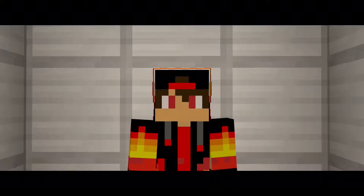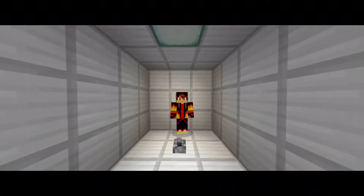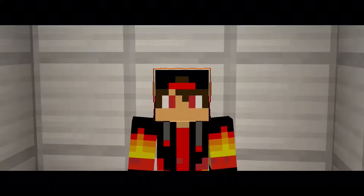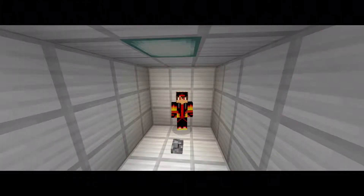Hey guys, welcome back to another video. Today we're doing something different — a tutorial on how to make a 3x3 piston door. One day I was messing around with redstone and thought it would be cool to make my own design. I made it, but it was really big and hard to make. I went through many more designs until I finally came up with this last and final design. It's really small — definitely not the smallest, but the best I can do.